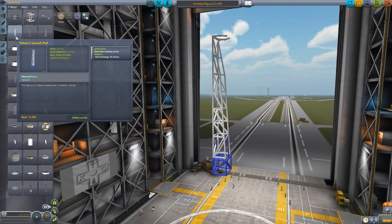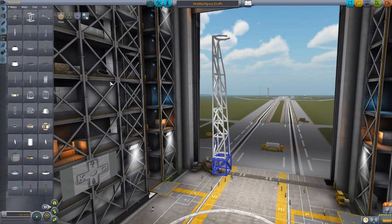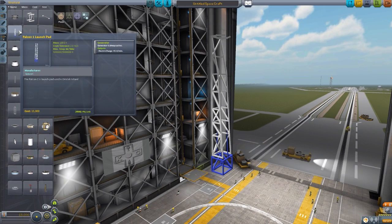As for special features, each one of the launch pads has the exact same generator built into it, where it produces 45 electric charge per minute. That's a cool little feature if you have your rocket sitting on the launch pad waiting for that perfect launch window — you don't have to worry about opening up your solar panels or anything like that. The launch pad itself will generate all the electricity you need. All three of the launch pads have that exact same generator.